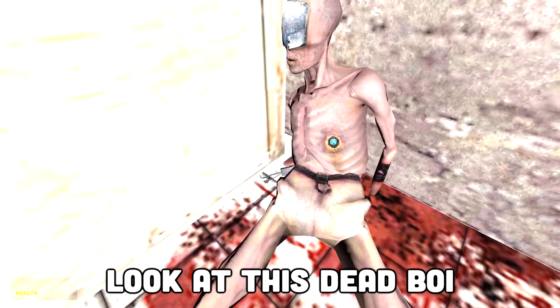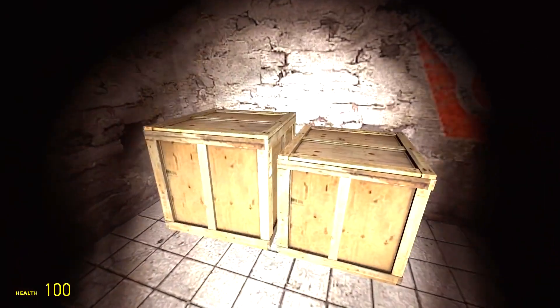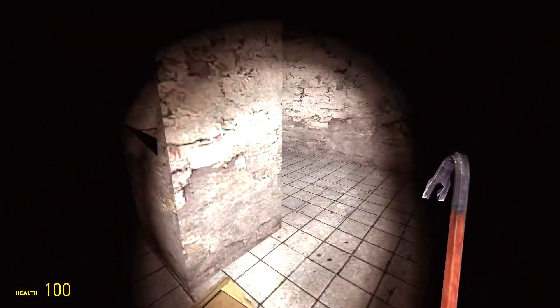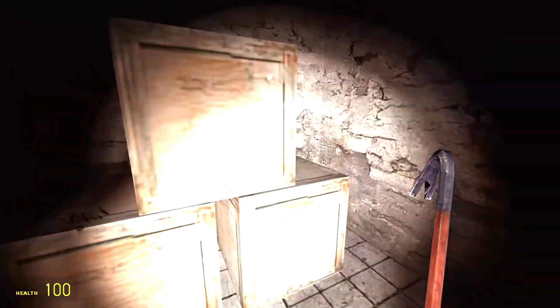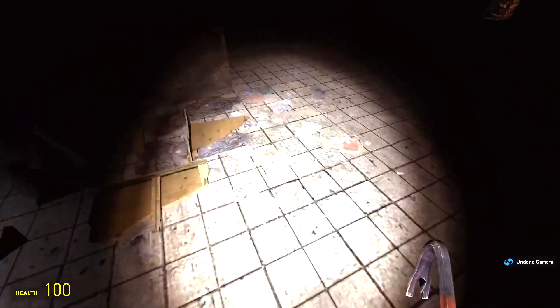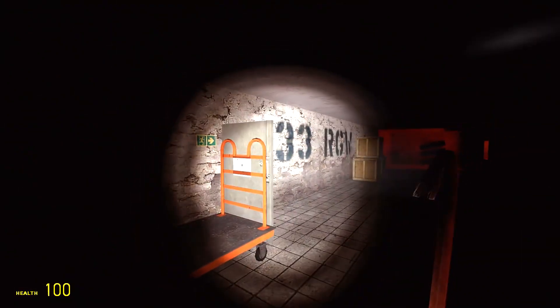Ew, look at this dead boy — he's got little blue nipples. I can't open that door. I don't think that door is openable. Oh, I hate you! Wait, there's a door over here we can use. I'll just break boxes until something happens. Oh, I got a crowbar! Now I can properly break the boxes. Of course you get the crowbar — I'm just stuck with a flashlight. Spawn one for yourself! You whack the doors to open them? Okay. The door just closed.